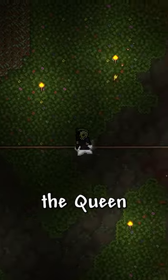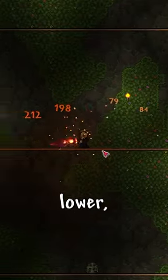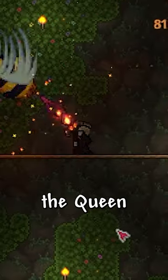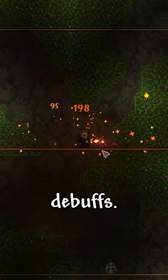For the boss fight itself, the queen bee fires out stingers and spawns bees that might be annoying to deal with. The queen bee can also charge at you, and as her health gets lower, she charges faster and faster, so it can be pretty hard to dodge. The queen bee also inflicts a poison debuff on you, so if you manage to get your hands on the beehive item, make sure to use it for this fight, since it negates poison debuffs.